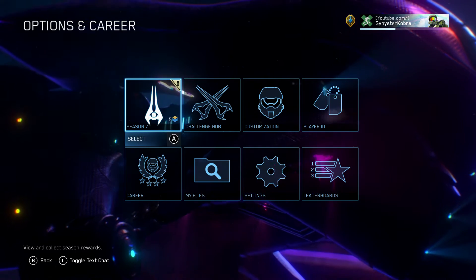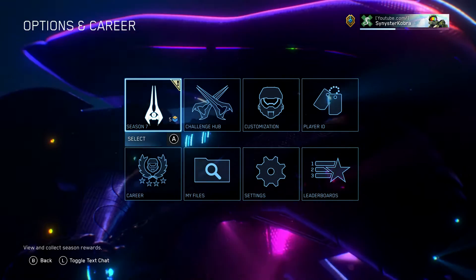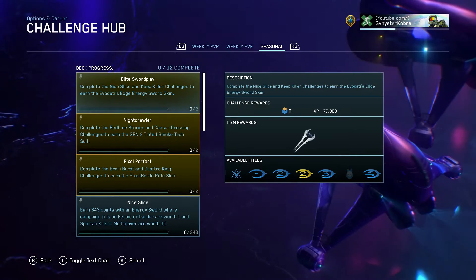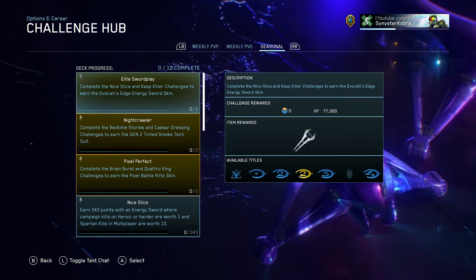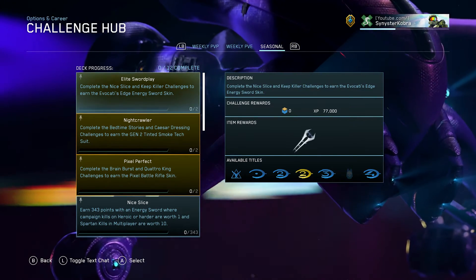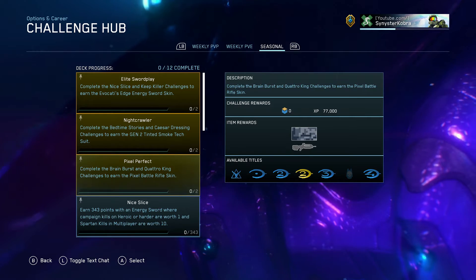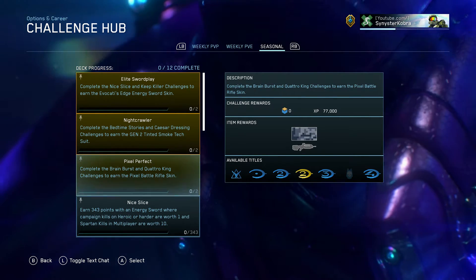So now what you guys have all come here for is the brand new customization stuff. First let's take a look at the challenge hub. As we saw in the last few seasons, they are introducing customization unlocks through challenges, and this season is no different. In order to get one of the brand new sword skins we have to complete the elite swordplay challenge. Next we have the nightcrawler season challenge, which unlocks a brand new undersuit. Finally we have pixel perfect, which unlocks a brand new skin for the battle rifle.